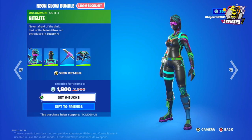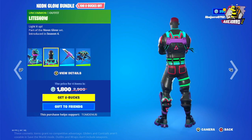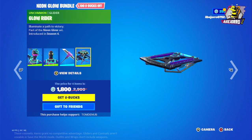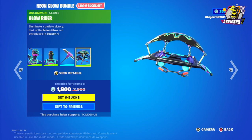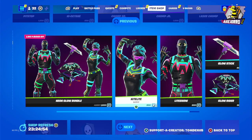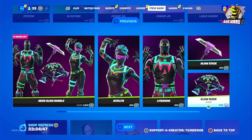Then we have Nightlight and Light Show. They have the Glow Glider and the Glow Rider, and the bundle price is 1200 V-Bucks. Separately: Nightlight is 800 V-Bucks, Light Show is 800 V-Bucks, Glow Stick is 800 V-Bucks, and Glow Rider is 500 V-Bucks.